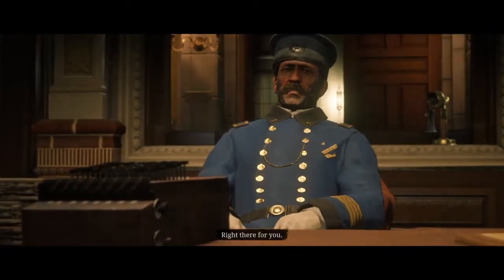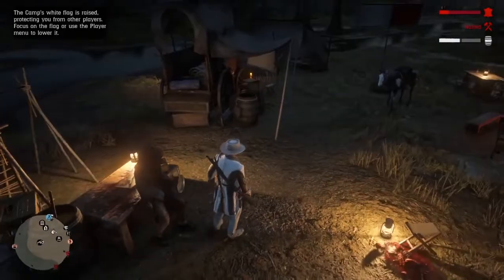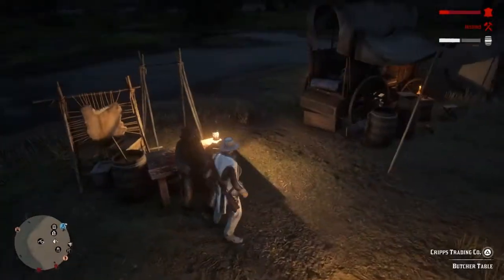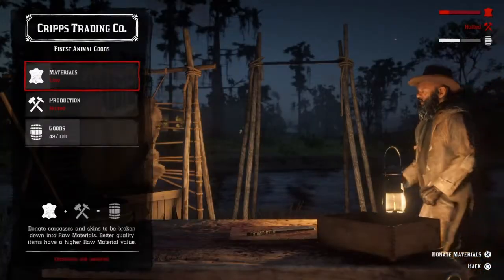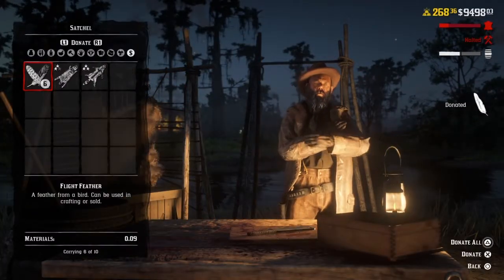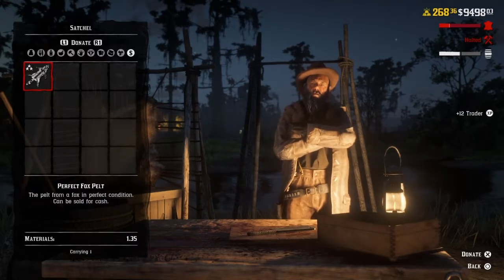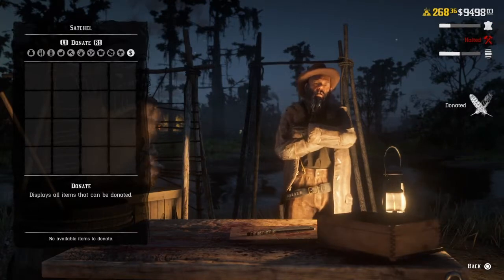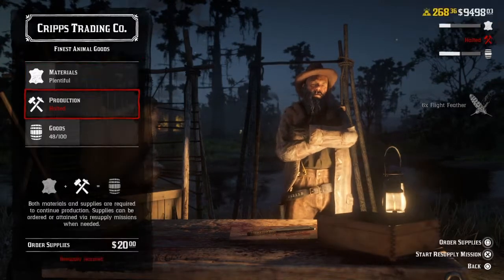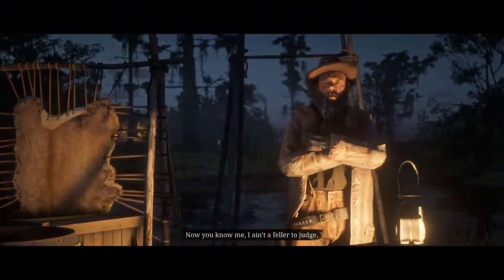Once you've done two bounties, you will go back to camp. Here you will do a resupply mission and/or sell goods. If both resupply and sell are available, do the resupply first, as your camp will keep running while you do the sell mission this way. Also, if you have the small wagon only, it should be pretty much full after about two stretched-out bounty missions.